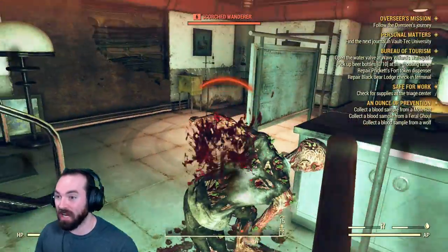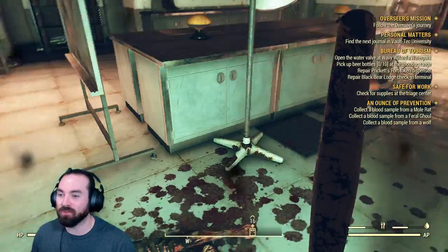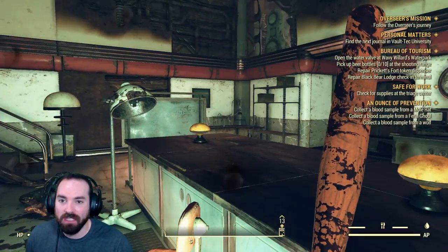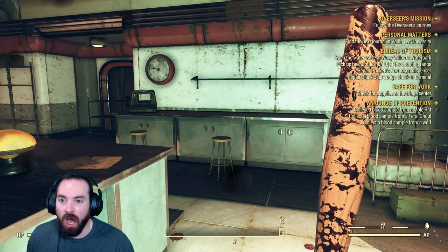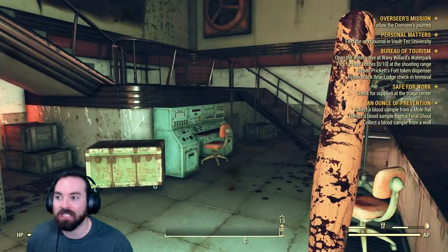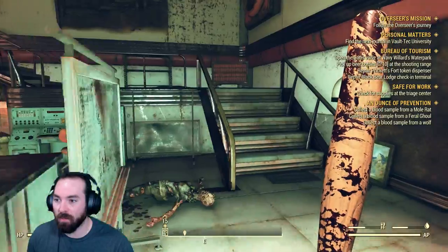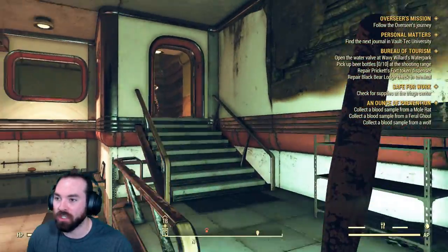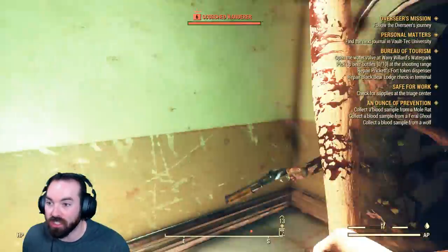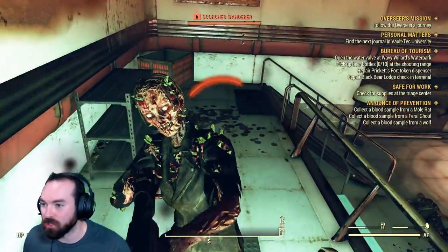Without further ado, let's smack this guy in the face! He hit me first. He's carrying a wrench, but he gives me a sickle — definitely makes sense. And now we have to find a blood sample from a mole rat, a blood sample from a feral ghoul, and a blood sample from a wolf. Then we have to mix that blood together, potentially drink it, and become a super irradiated creature of face-smashing and ghoul destruction, as well as a bullet magnet. Oh, you're legendary — give me your stuff. Or just not get hit by my baseball bat, that's fine too.